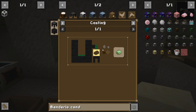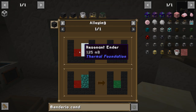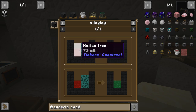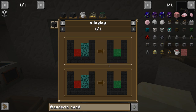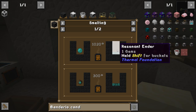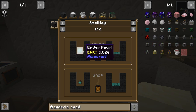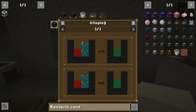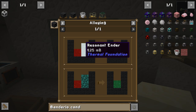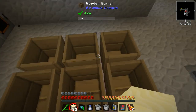Making pulsating iron means we have to go into the smeltery. The alloy is Resonant Ender and iron. I think 72 millibuckets is half an ingot — so this is the proportion. 125 millibuckets of Resonant Ender is basically an Ender pearl — one gem is 250 millibuckets. So one Ender pearl turns into 250 millibuckets. This is two Ender pearls; this is half an Ender pearl and half an ingot, so one of each makes around four ingots.